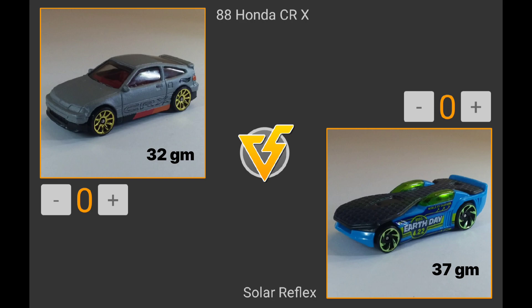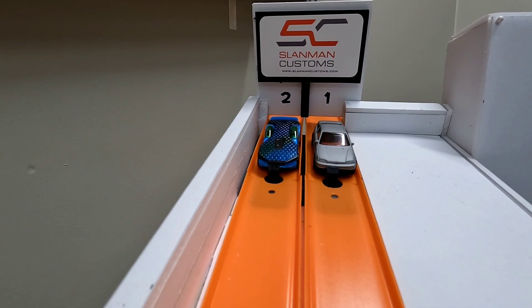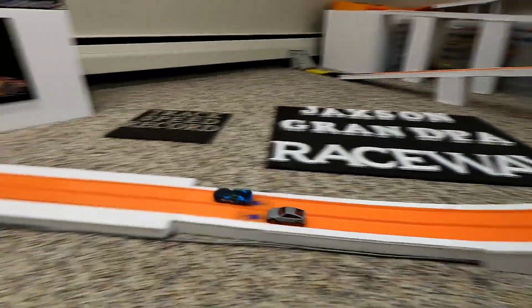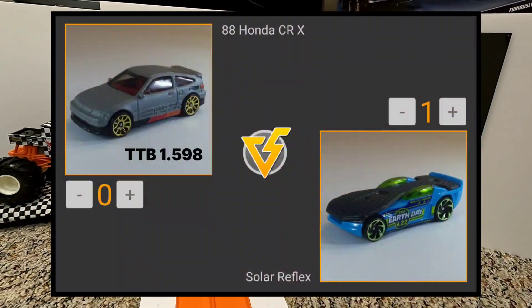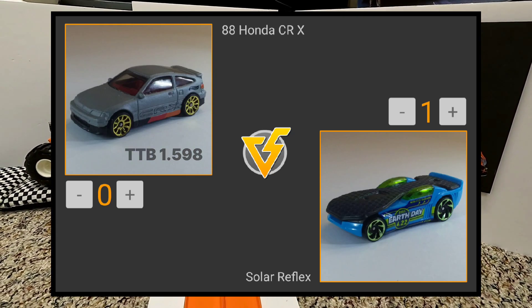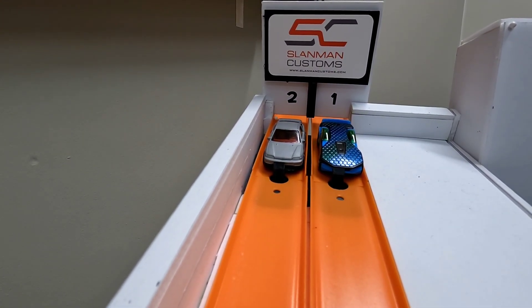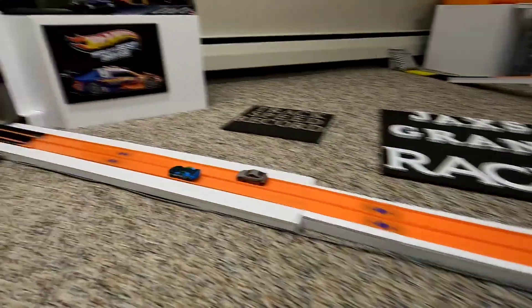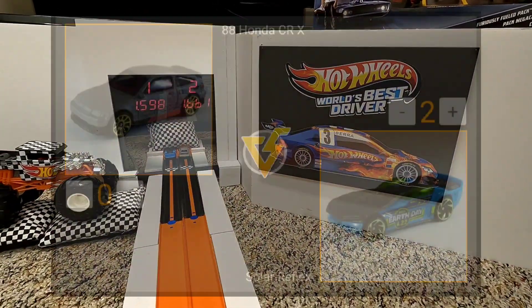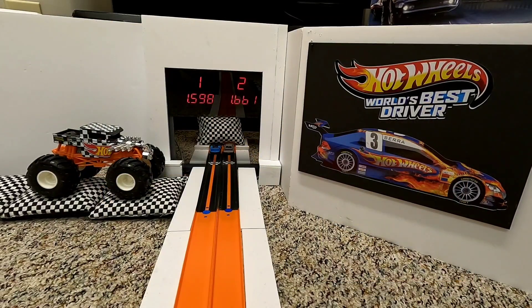Match four features the 88 Honda CRX at 32 grams up against the Solar Reflex with the Earth Day deco. Solar Reflex starts in lane two. The Solar Reflex blows by the Honda CRX — 1.598 to a 1.652, a really slow time for the Honda with a lot of time to make up. They swap lanes, and the Solar Reflex clocks in another 1.598 — back-to-back wins. The last car advancing to the Fast Four is the fantasy Solar Reflex.